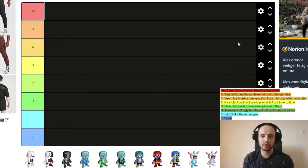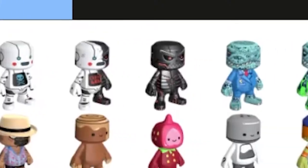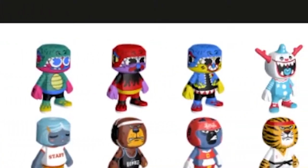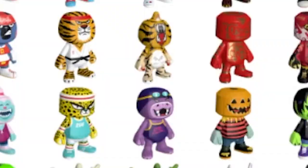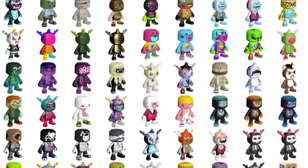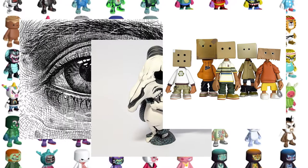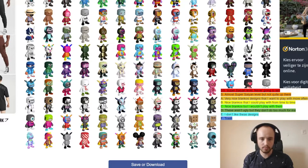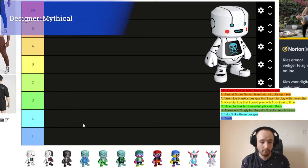We're going to go through the ranking in this order: first all the Gem Rush Blankos, after that all the Party Pass Blankos, and after that all the Blankos dropped from different designers, separated by designer. Let's start with the first Blanko — Atomaton. I really like this design.